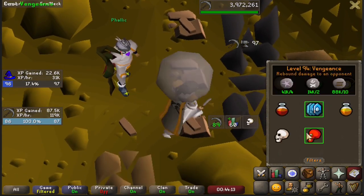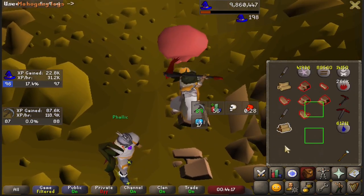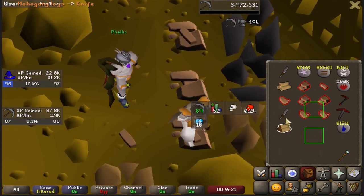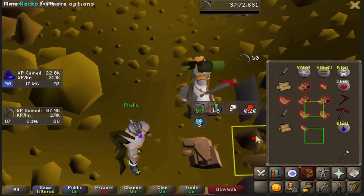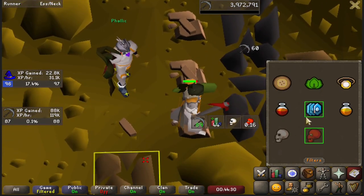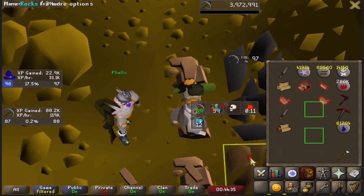Starting off, here's the first level — 87 Mining. Before I jump into some large dopamine level ups, just a quick refresher on what exactly I'm doing here. This method is called 3-Tick Granite, or commonly referred to as 3T4G, meaning 3 ticks, 4 granites. This method is one of the most ancient skilling methods, as it has been the best mining XP for nearly 9 years.